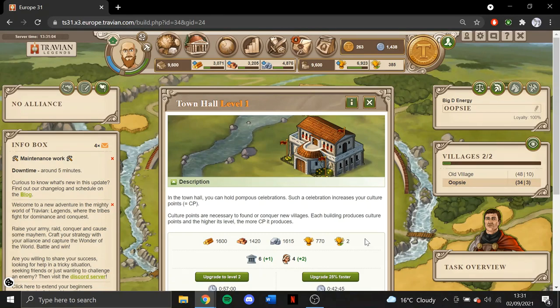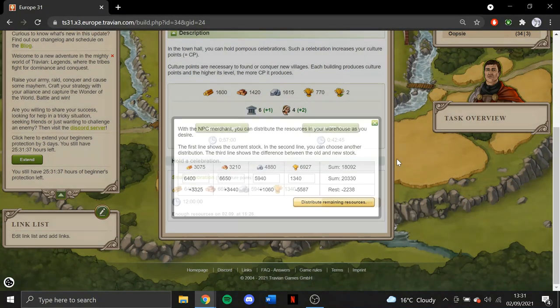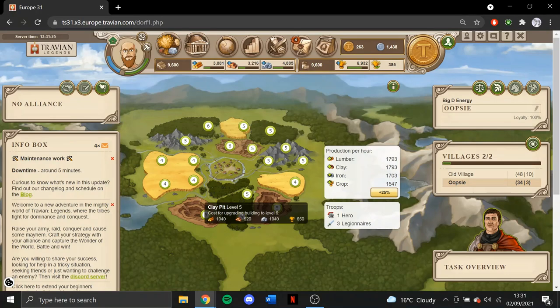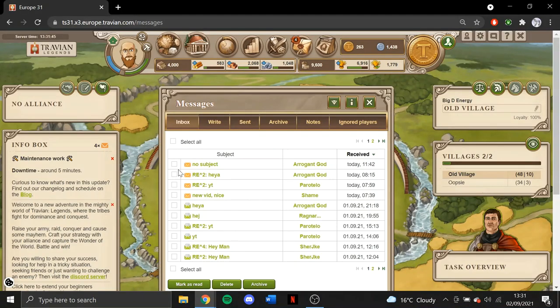I ended up completely destroying my sleeping pattern this week but it's been quite a good thing — it means I've been able to sim my new village quite well. In the first village I need to keep partying now, that should be priority one. I've got a couple up to level 6, got all the iron mines to level 5, but saving up for that party and then probably just continuing to build up the resource tiles. Over in the cropper we've got about half of them to level 5 and we're just finishing that up.